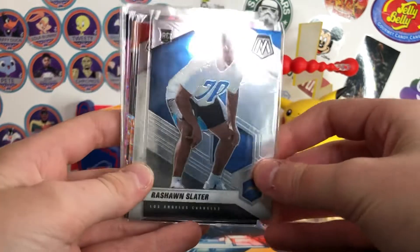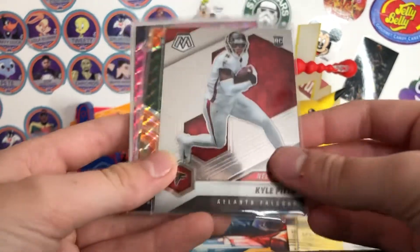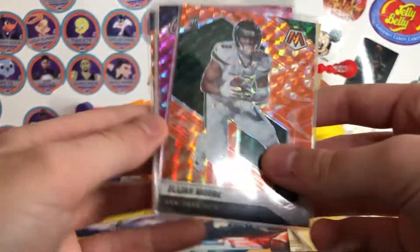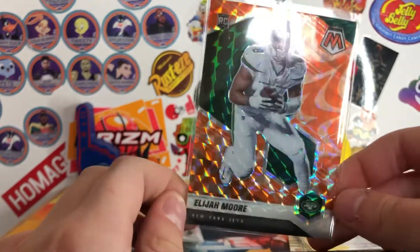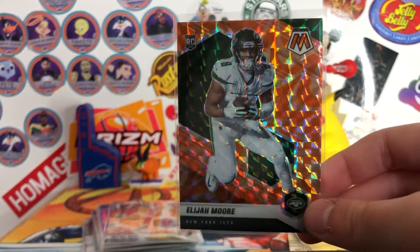Rashawn Slater rookie — he had a great season with the Chargers, offensive lineman. Kyle Pitts NFL Debut rookie — one of my favorite football players, probably like my third favorite player in the league. Elijah Moore Mosaic Orange Reactive rookie.